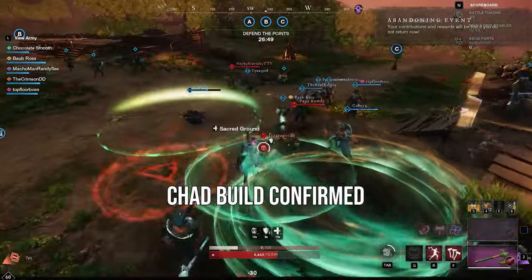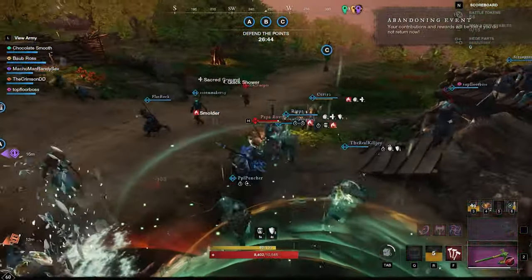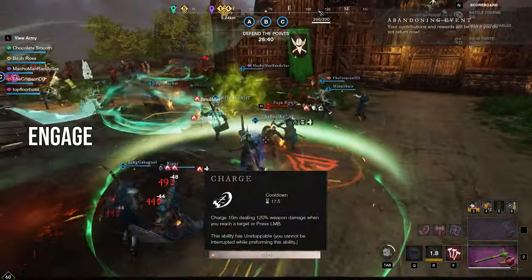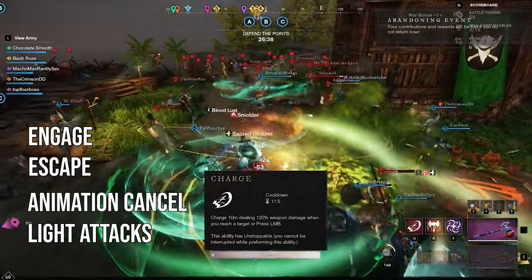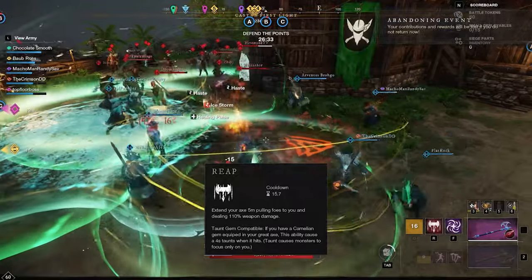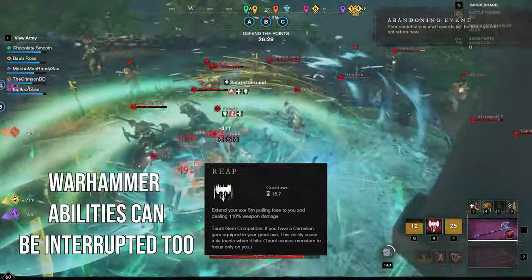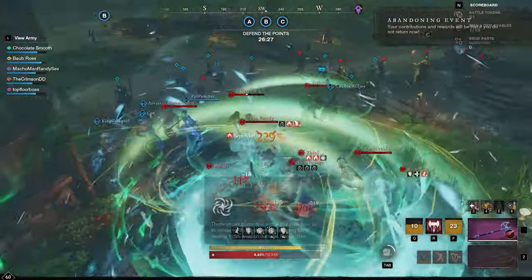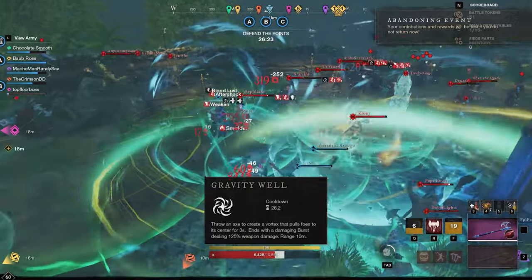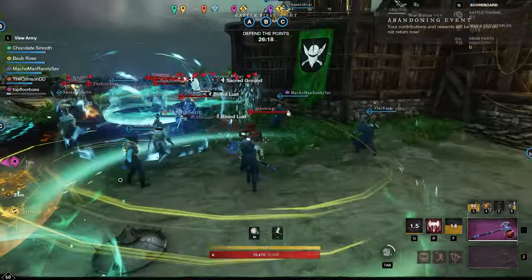The Great Axe and the Hatchet do a fantastic job together providing that. For abilities with the Great Axe, you'll be picking up Charge, Reap, and Gravity Well. Charge gives you the ability to engage, escape, and cancel the second light attack animation — and in wars I mainly use this to get out of Gravity Wells. Reap keeps people from escaping by pulling them back to you, and if you're fast enough you can use this ability to stagger abilities like Incinerate that don't have grit. Gravity Well is best used to set up kills by pulling enemies together to be AoE'd down, but in open world and small scale fights it's used to catch people who are either out of stamina or just used a gap closer.